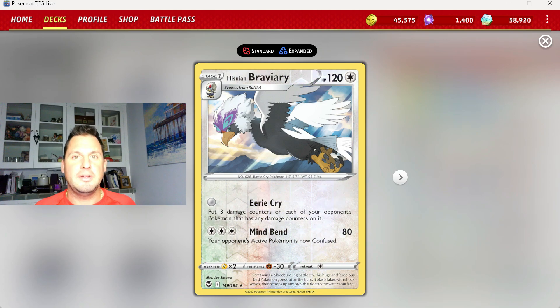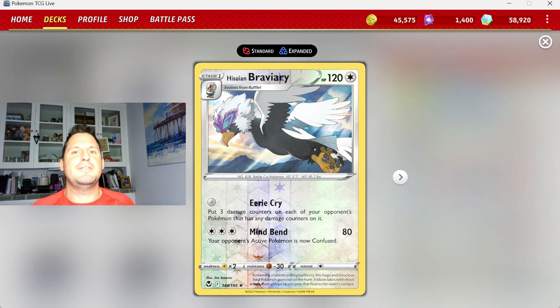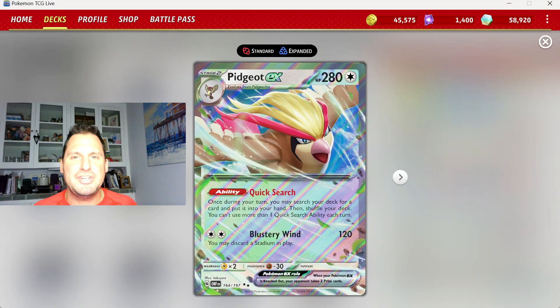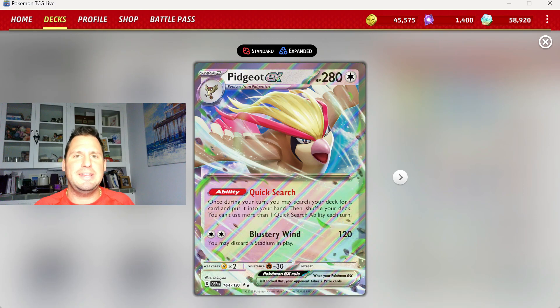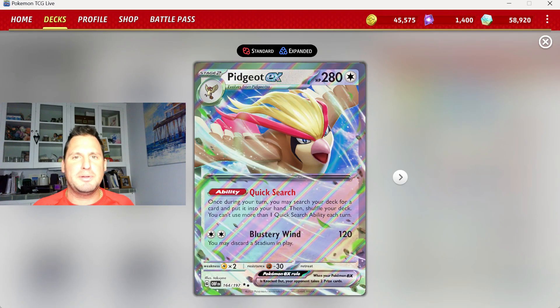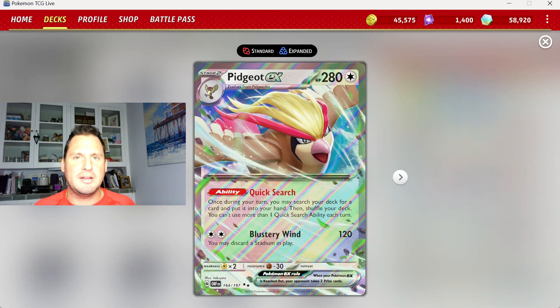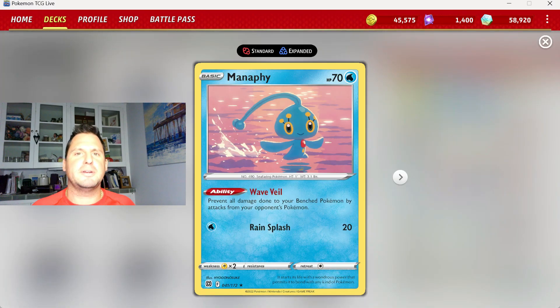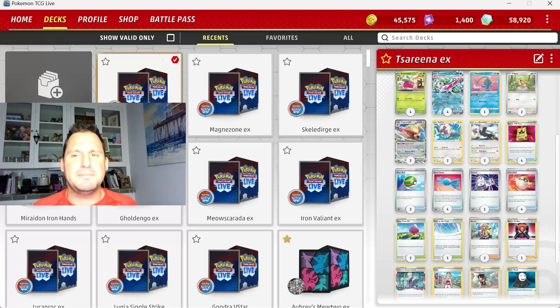Since you're not taking prizes throughout the game, whatever Pokemon your opponent puts out is pretty much stuck — if they didn't leave room for Lumineon or anything else, they can't play it. To set this up, we're adding Pidgeot EX. You're already playing Rare Candy anyway, so Pidgeot EX lets you grab one card every turn from your deck. We're also playing Manaphy just in case somebody has Radiant Greninja floating around.